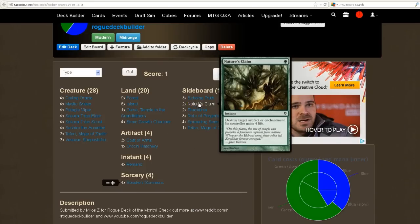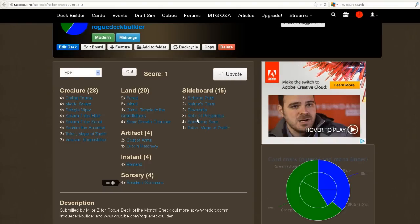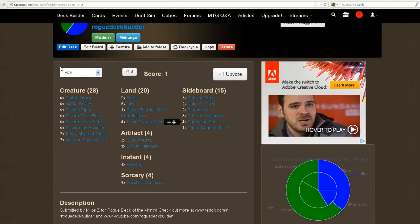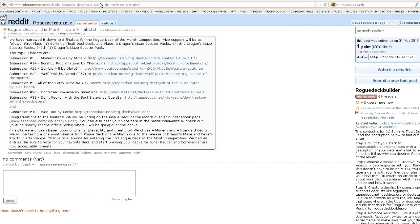Then we've got Echoing Truth, Nature's Claim, and Plax Manta — it basically gives your guys Hexproof until end of turn. It is not a snake, it is a beast, but it can protect one of his creatures. Spreading Seas is really good in Modern. And of course a Replicating Ring and a Teferi, Mage of Zulfir. So that is submission number 35, Modern Snakes by Milo Z — this was my first pick.